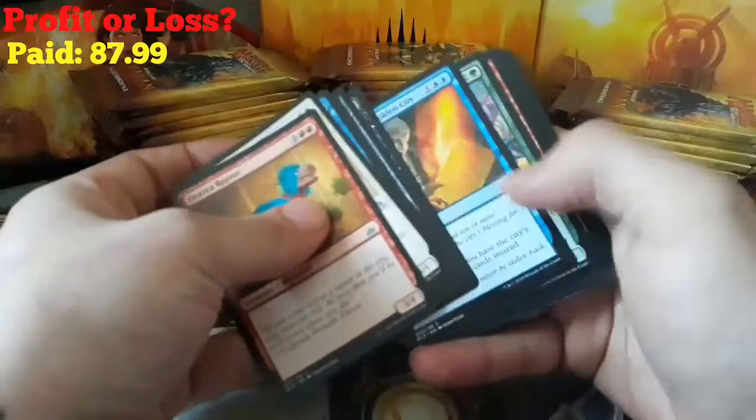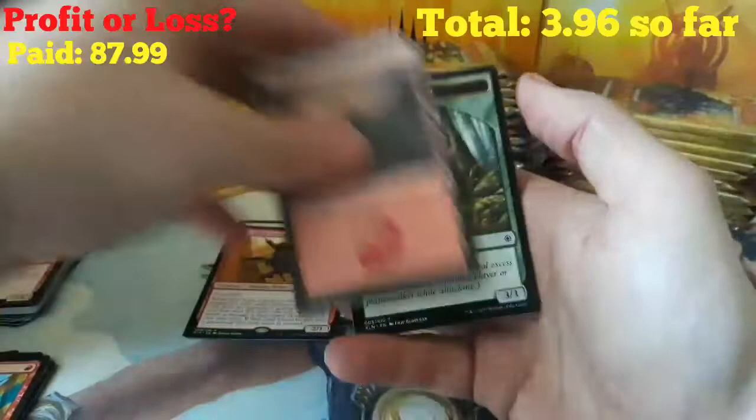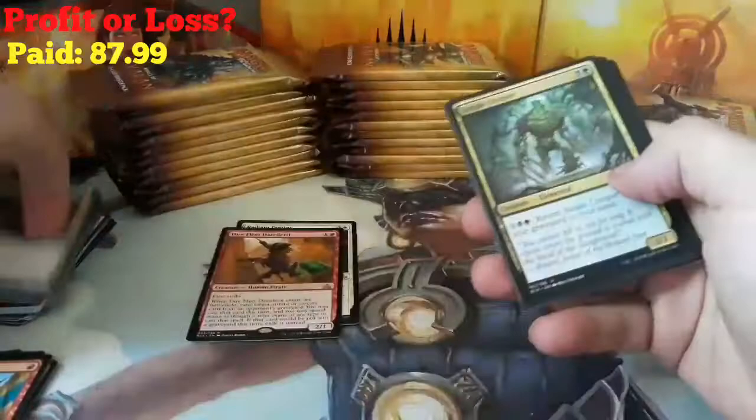I've been itching to open this box — I've had it sitting on my desk for about a week, so it is about time. We have a Reckless Rage, an End of the Unknown, a Deadeye Brawler, and a Dire Fleet Daredevil as our rare. A Mountain and a Dinosaur on the back. Nothing too crazy so far. We got our price list pulled up, know what we're looking for, but haven't found it yet.